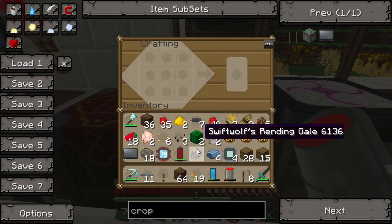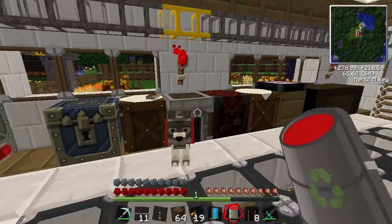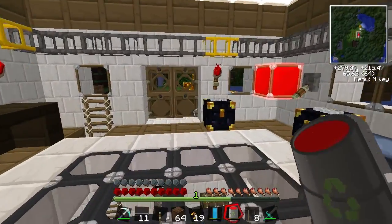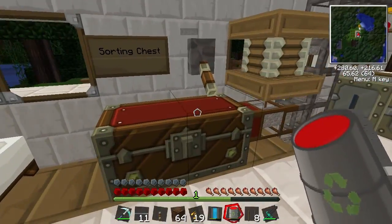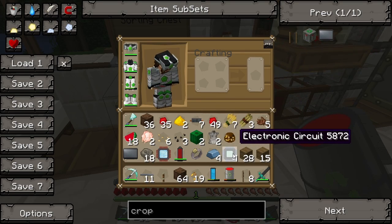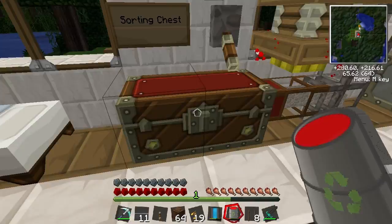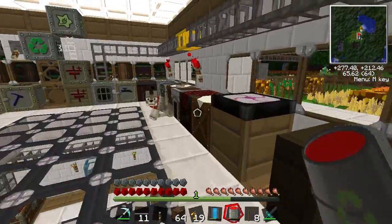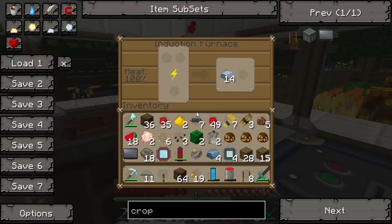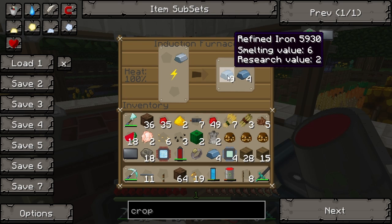Thanks to the guys that told me that the rendering girl needs fuel. Apparently that's as of the latest update, that's a new thing they've put in. So I'll get on that later on. So we've got our four circuits. We need a chest, a couple of machine blocks. We need some more iron - I think I've put some in here. Yeah I did. Let's refine that. So I think that'll be good.